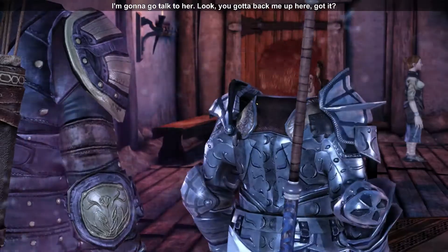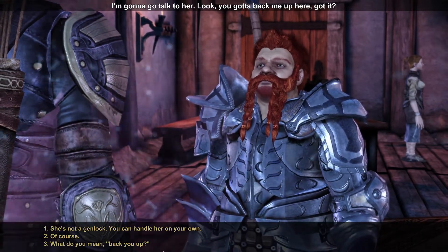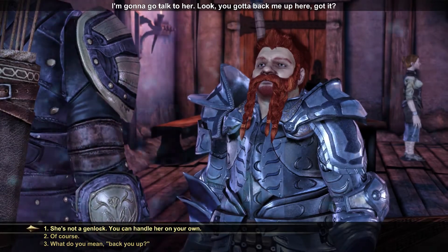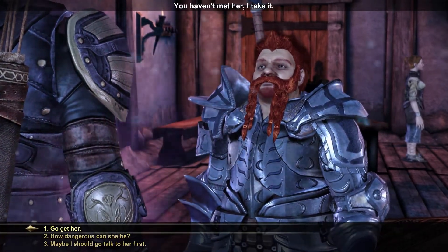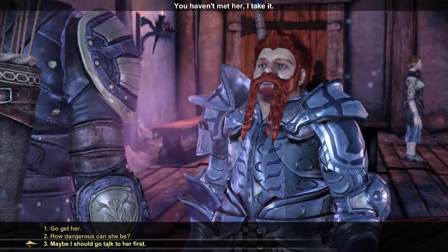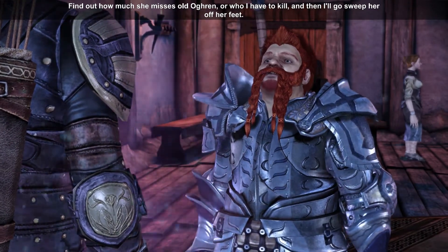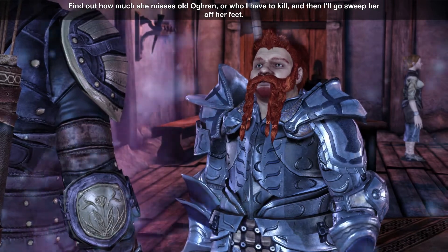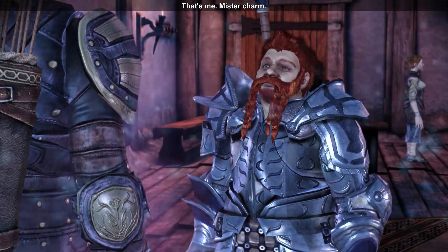There she is. Ogryn says: 'Look, you gotta back me up here. Got it? She's not a Genlock, you can handle her on your own.' 'You haven't met her I take it.' Maybe I should go talk to her first — find out how much she misses old Ogryn or who I have to kill, and then sweep her off her feet. That's me, Mr. Charm.